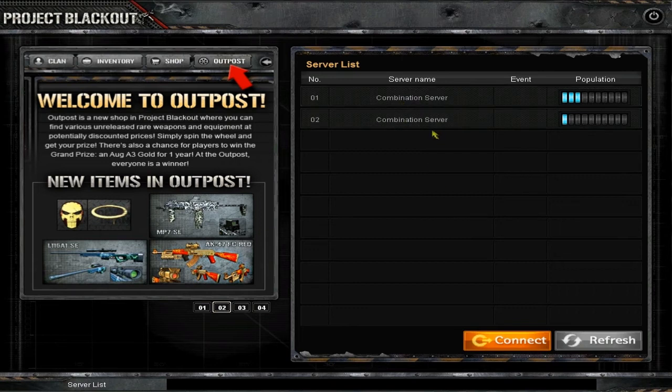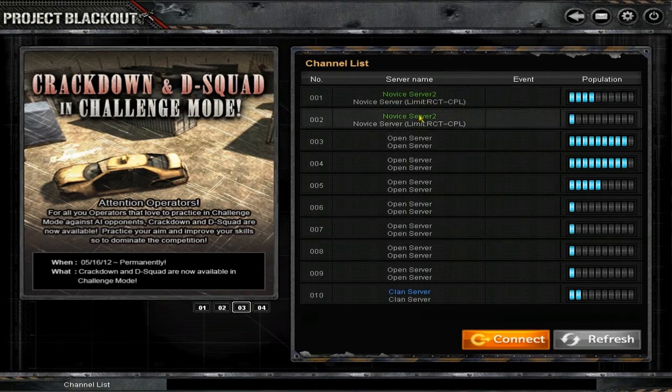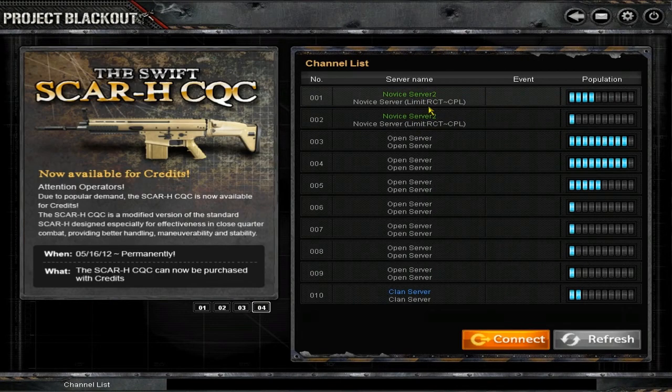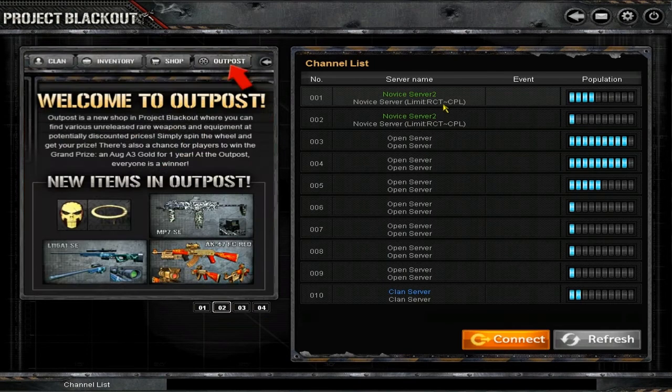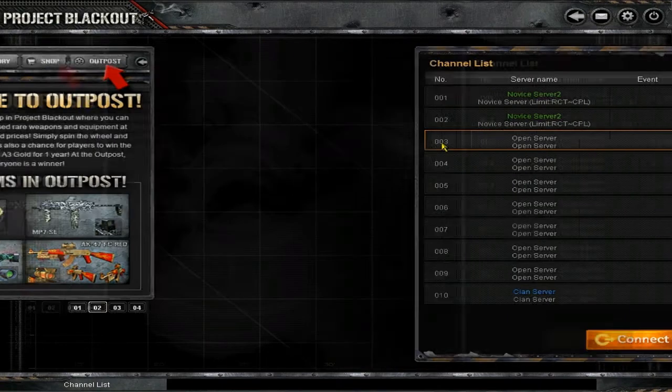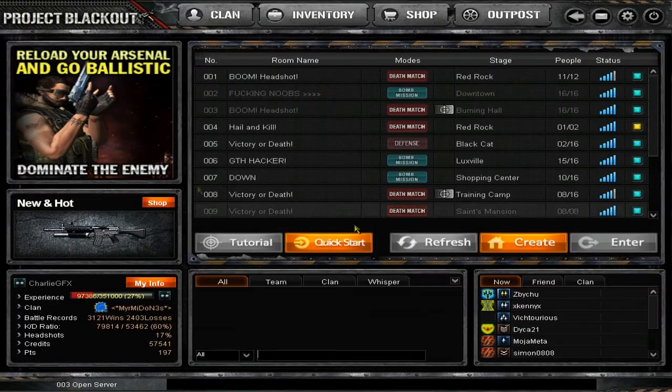It'll look something like this. You always go to Combo Server One. Now this Novice Server - if you just made a new account this is where you go to rank your player up so you are good enough to come into the open servers. The servers are basically from rank one up to a certain rank; after you get past a certain rank you're forced to go in here. But anyway let's jump into an open server. Once you're in, you're brought to this interface here.